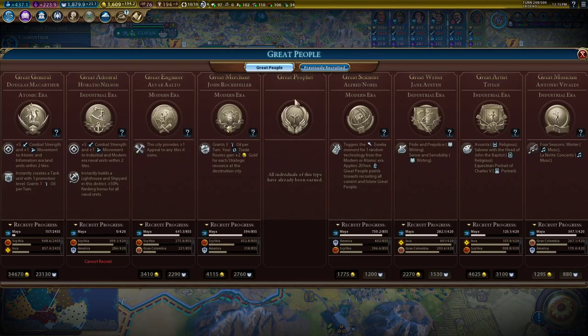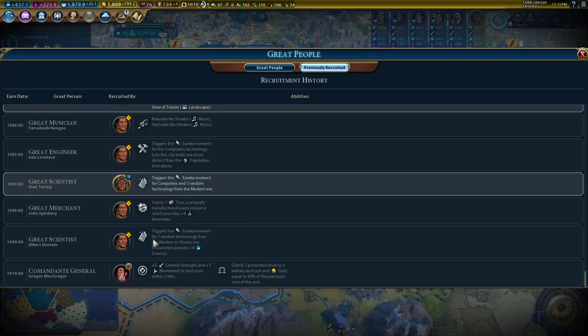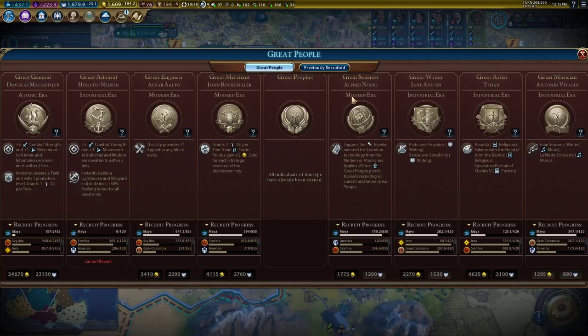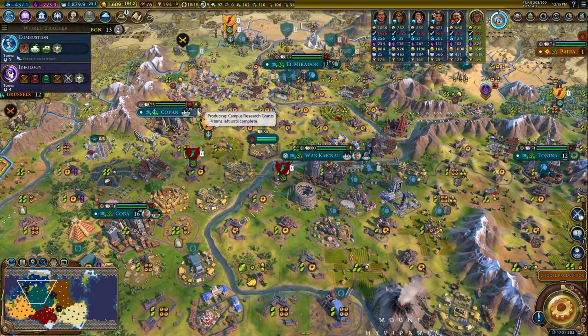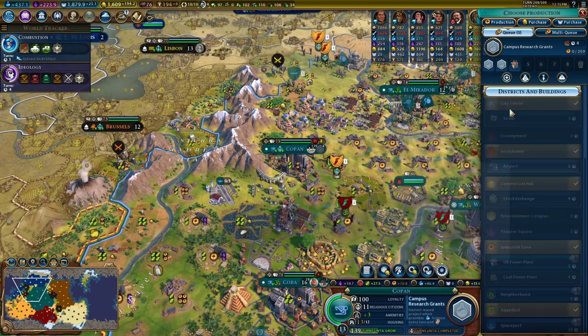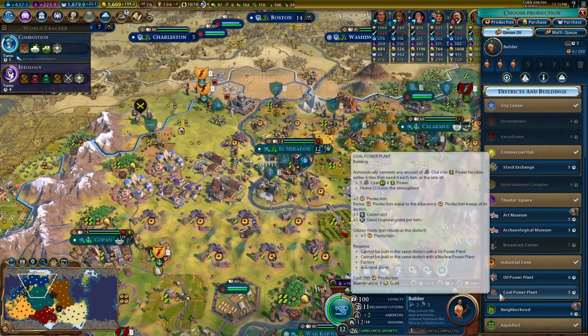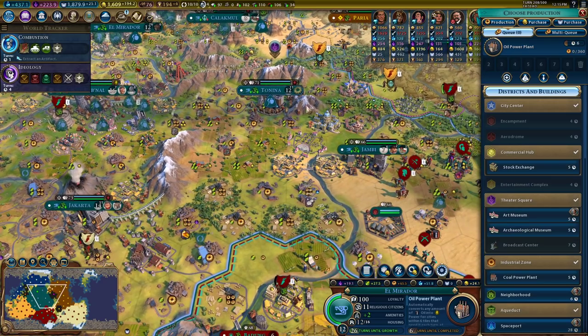Did we get it? We missed it. Darn you, Inca — he snagged Einstein. I didn't have really the means to do it last turn. Just a little bit sad about that. This is a good merchant for us actually. Oil per turn, because we're going for oil power plants, makes a lot of sense. So we don't need to run that project anymore — we can just get our oil power plant. Pretty much have everybody get those.